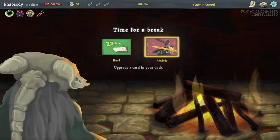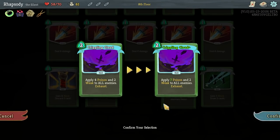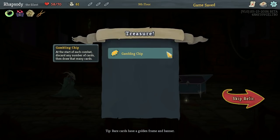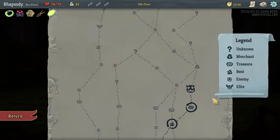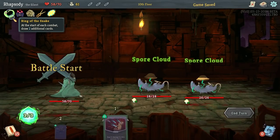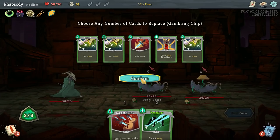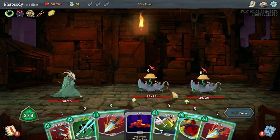I'll take a Backflip here — draw two cards as well as gain five block. It's like a super-buffed version of a defend. Gambling Chip! At the start of each combat, discard as many cards as you'd like and draw that many. That's really good for this character, because I already have seven cards in my opening hand, so I get to be really, really picky.